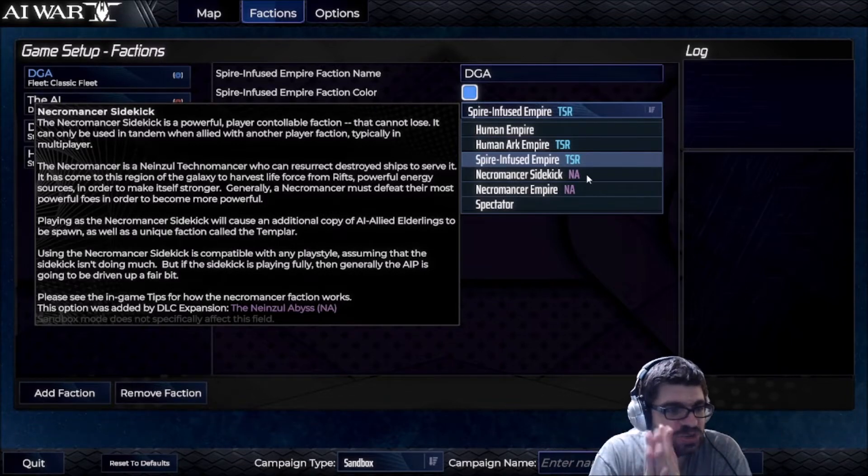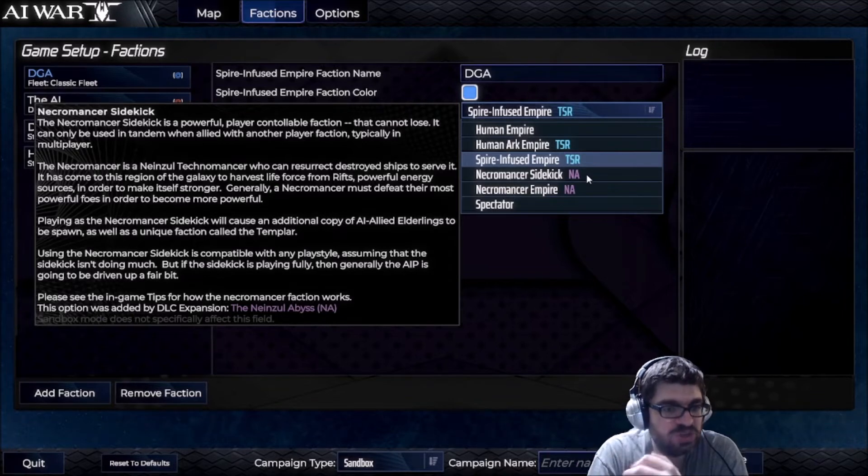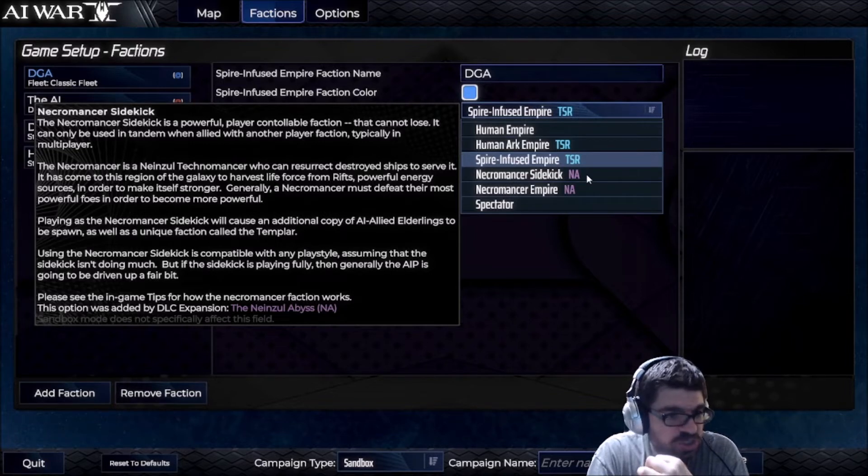So the Necromancer Sidekick is a powerful, playable controller faction that cannot lose. It can only be used in tandem when allied with another player faction, typically in multiplayer. The Necromancer is a Nainzul technomancer who can resurrect destroyed ships to serve it. It has come to this region of the galaxy to harvest life force from rifts — powerful energy sources — in order to make itself stronger. Generally, a Necromancer must defeat their most powerful foes to become more powerful. Playing as the Necromancer Sidekick will cause an additional copy of AI allied and elderlings to be spawned, as well as a unique faction called the Templar. Using the Necromancer Sidekick is compatible with any playstyle, assuming the sidekick isn't doing much, but if the sidekick is playing fully, the AIP is going to be driven up a fair bit. Please see the in-game tips for how the Necromancer faction works.